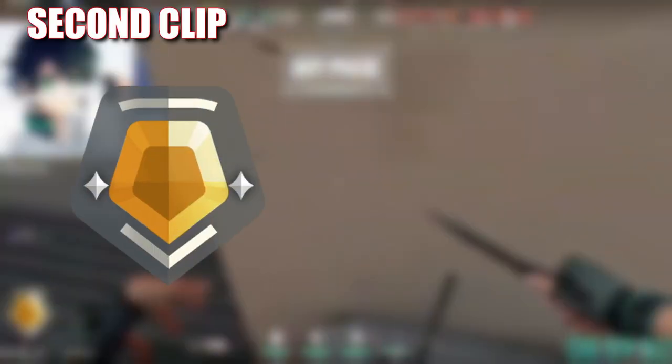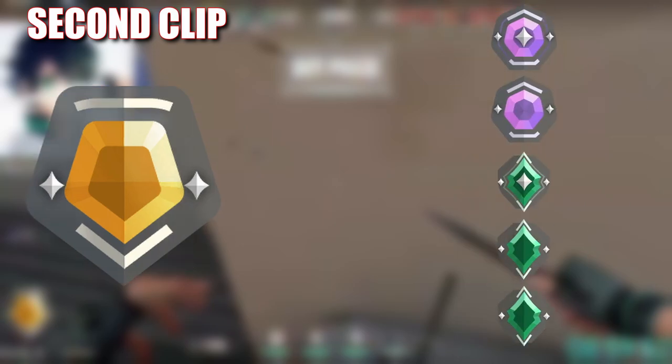In the second clip, Root is gold two, playing in a diamond to ascendant lobby. Let's learn.